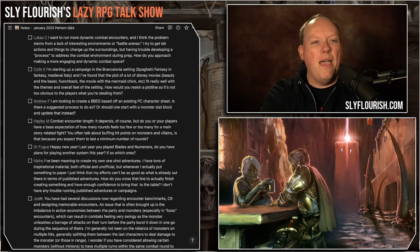Lucas C says: 'I want to run more dynamic combat encounters and I think the problem stems from a lack of interesting environments or battle arenas. I try to get layer actions and things to change up the surroundings but I'm having trouble developing a process to address the combat environment during prep. How do you approach making a more engaging and dynamic combat space?' I have good news for you Lucas.